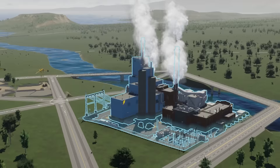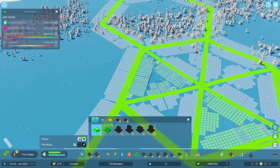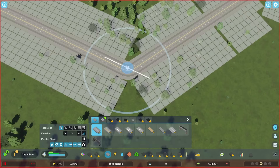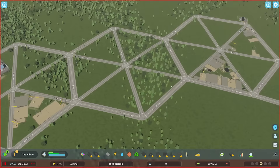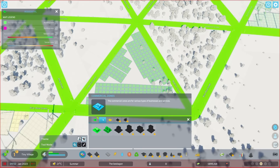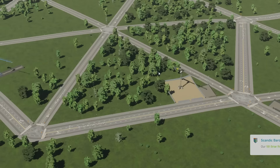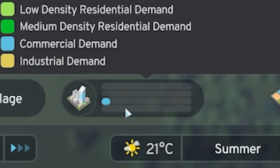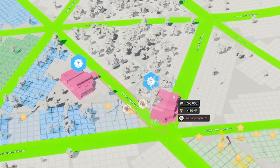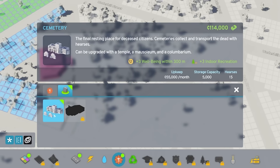We're now polluting the atmosphere and making electricity, and we've got demand for everything. I'll keep this one as a low density area. For the middle hexagon, I have a sneaky plan — we've got medium density residential demand as well as commercial demand. Medium density housing creates more demand for commercial, so I can shove commercial in there. I'll get some healthcare in, and for death care, let's unlock a crematorium since the cemetery takes up so much room.